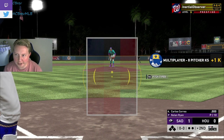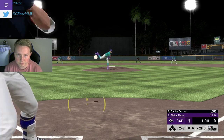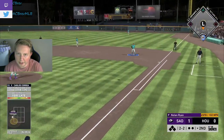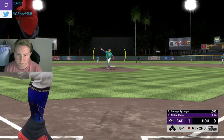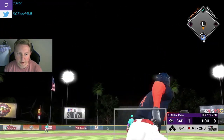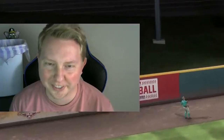Correa went 0-1 with a line-out before the rage quit last game. What's he got against Nolan Ryan here? He ran it in on me again and I was late. He's locating well with two strikes with Nolan, which is pretty unusual. Changeup to Springer — postseason Springer doing postseason Springer things.